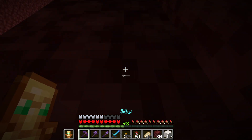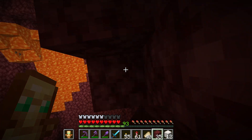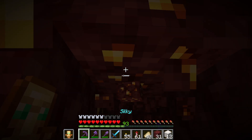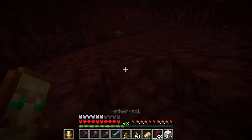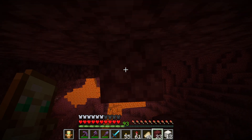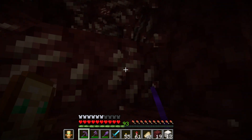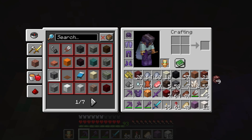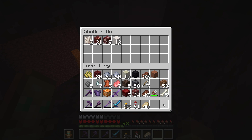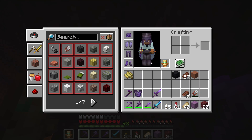Oh, we could climb up over here. Let's get up just a little bit more. There's more gold - nice! Now I'm probably gonna go up here and get that quartz right over here. I need some space, so I'm gonna place these random items over here. That's a pretty good haul already.